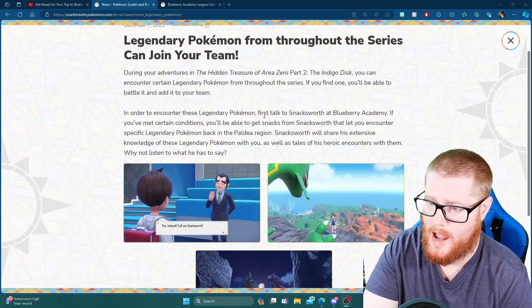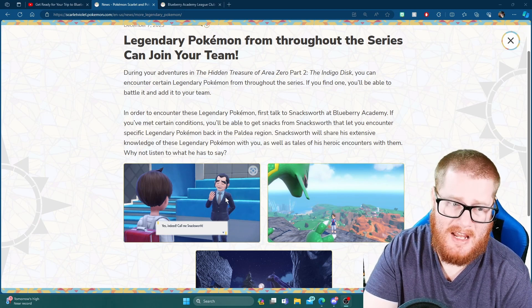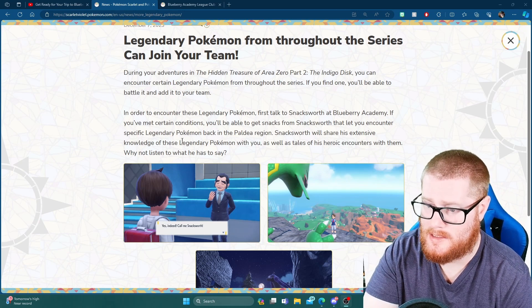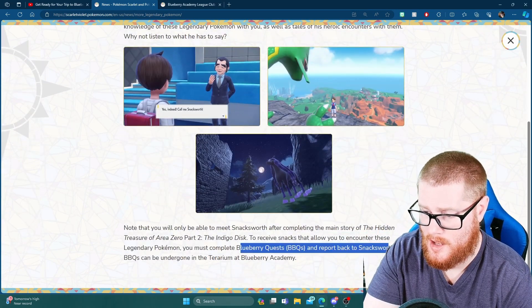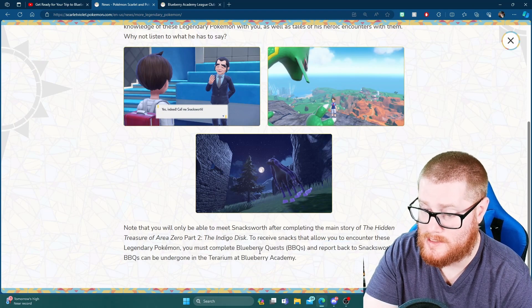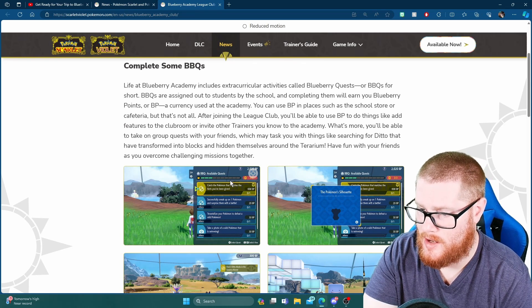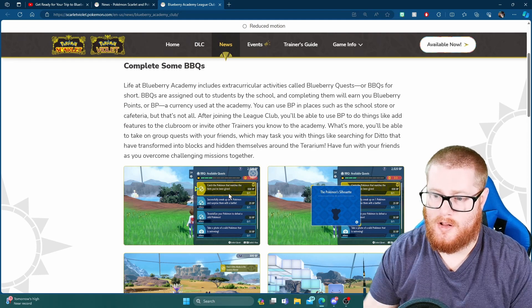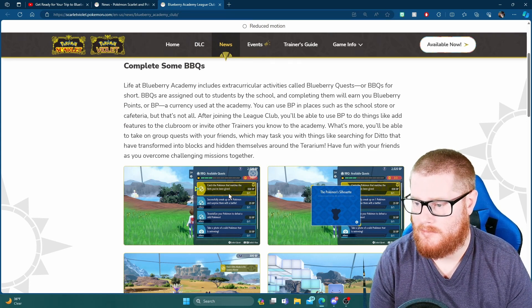Next up, the legendary Pokémon. Throughout the game you'll meet up with Snacksworth. As you complete Blueberry Academy quests you'll earn snacks, which will attract the legendary Pokémon — that's how you earn their encounters. You must complete Blueberry quests and then report back to Snacksworth. It looks like it's connected to this crown indicator showing something like three out of three, so once you fill up that bar, you can meet back with him and get a certain snack.